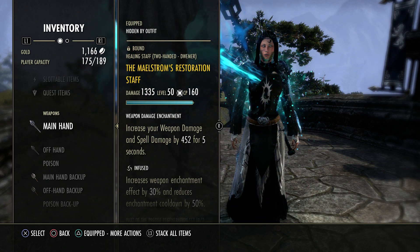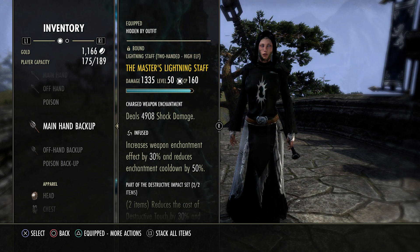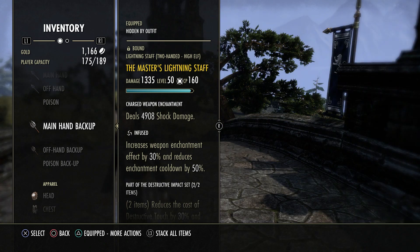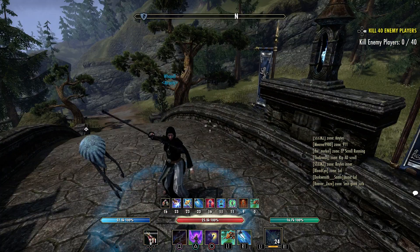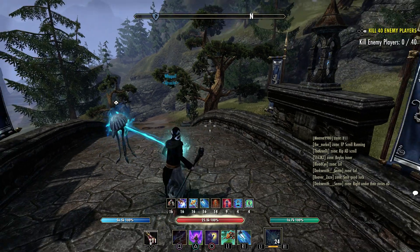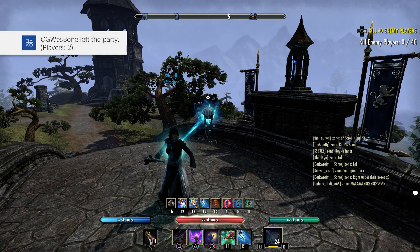Getting into our gear: back bar we're using an MSA Resto — this is for the sustain. Front bar using an MSA Lightning — this is for obviously the AOE damage. Mag Warden is very AOE focused. We have Sub, we have Sleet, we have Ice Comet — we have everything like that. We want to focus on taking down groups of people when they're on top of us.